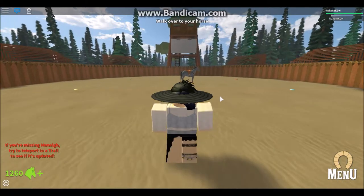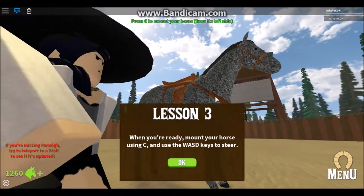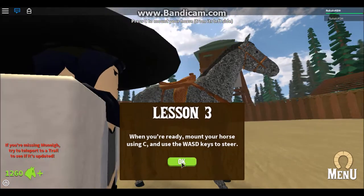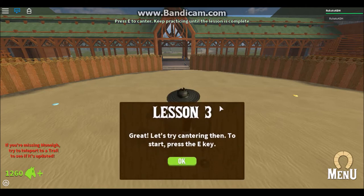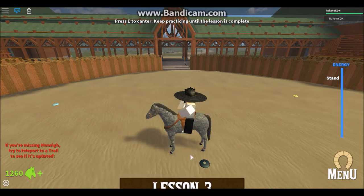I really wanna rename Shadow to Melee - Shadow's my second horse. When you're ready, mount your horse and use WASD to navigate. Press the E key. If you feel like you're going too fast, you can press E to go back to your canter speed or F to slow to your trot. I'm sure this will come easily to you and your horse, but why don't you spend a few minutes practicing while you're here.